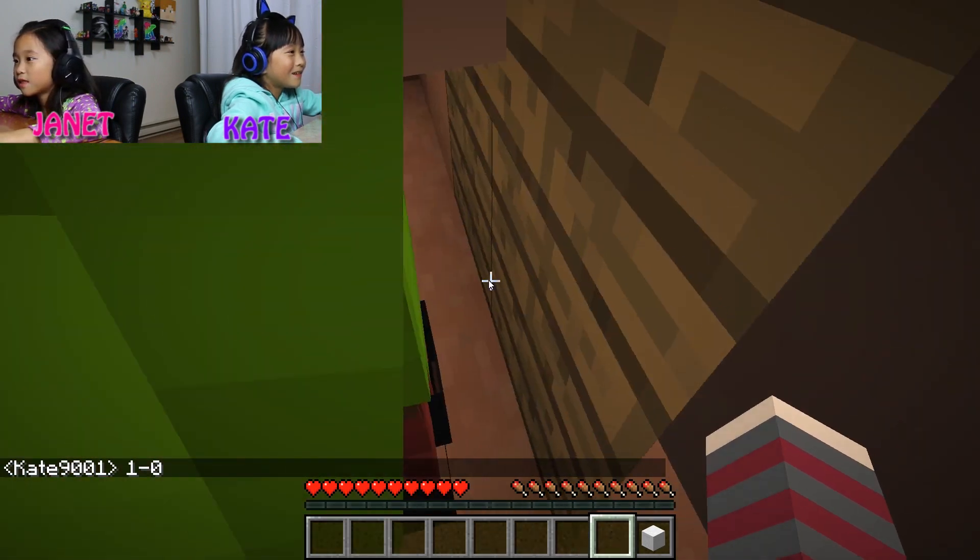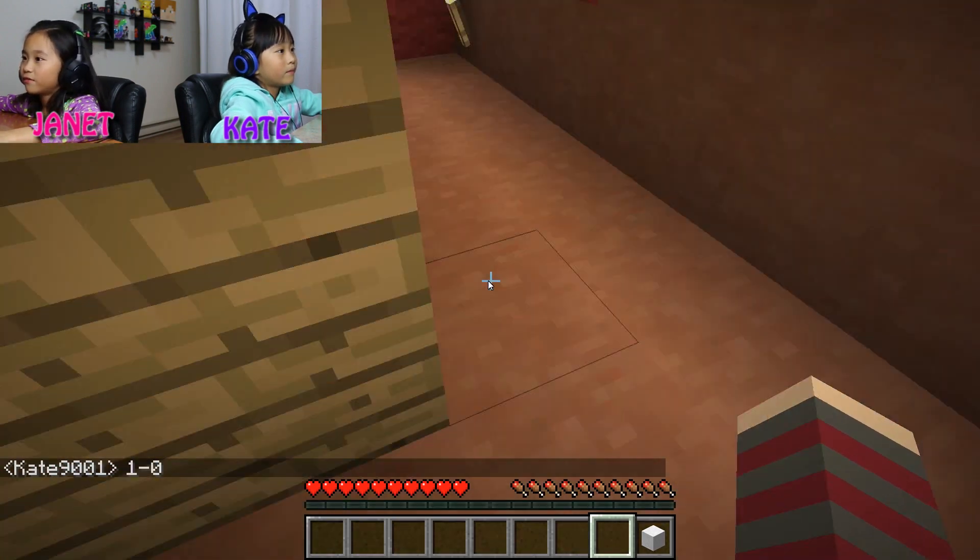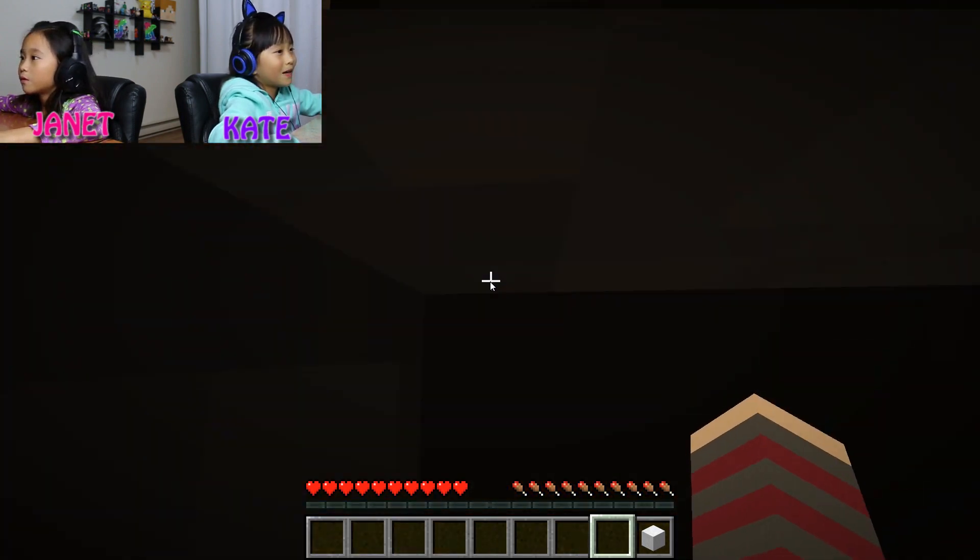Three, two, one, go! Let's see - I'm going to flick this lever. Nothing. Green Christmas elf. Green Christmas. I kind of found the button.